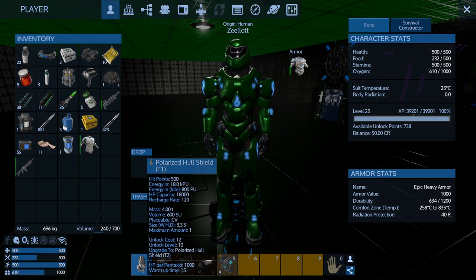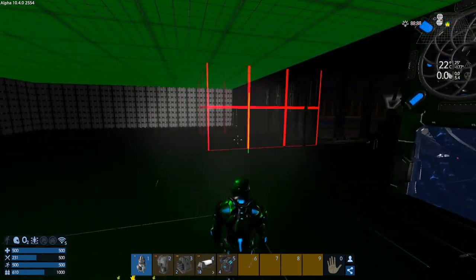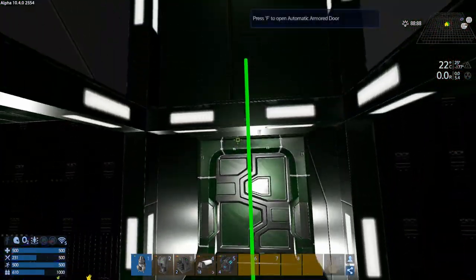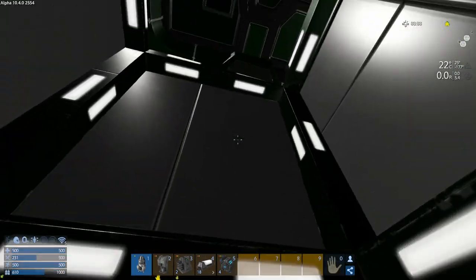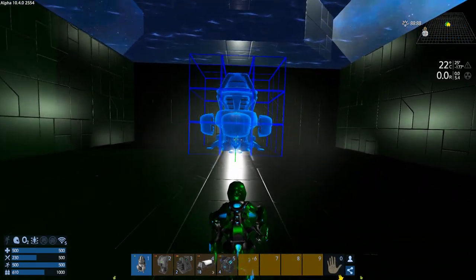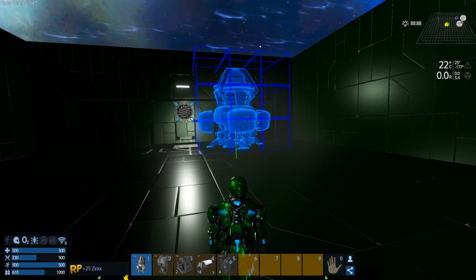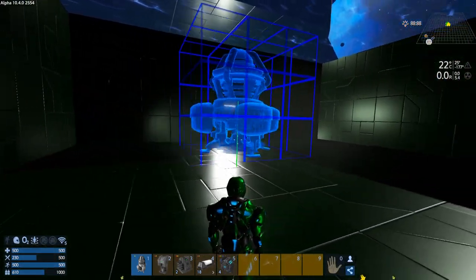Mass, volume, placeable, maximum amount, cost, unlock point, hit point - it doesn't say if it's airtight. I don't think it is. Well that's fine, it doesn't necessarily have to be. I'd really like to see what it looks like though. Let's go outside - there's this room here but we can't; it's still not big enough. We don't have any three-by-three spaces - that's kind of trippy. You can see it's a bizarro thing. It's huge.